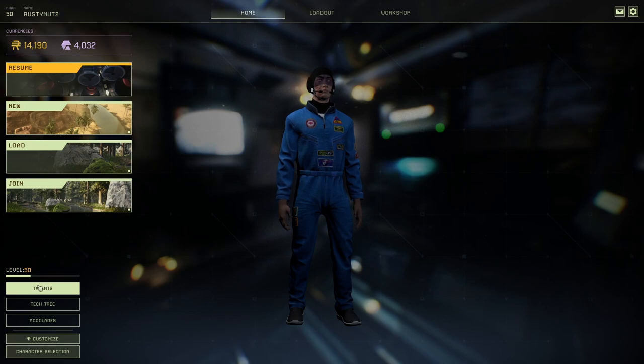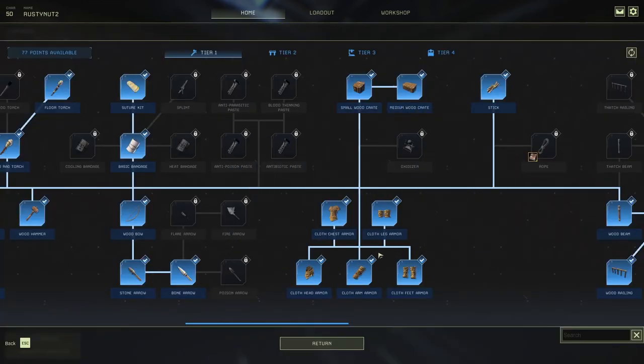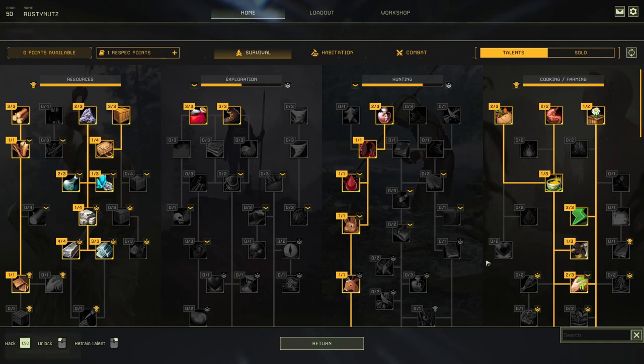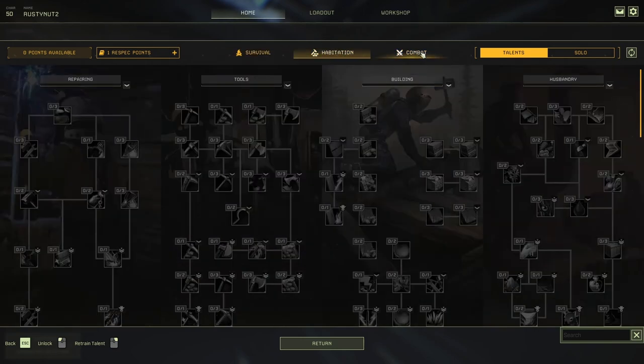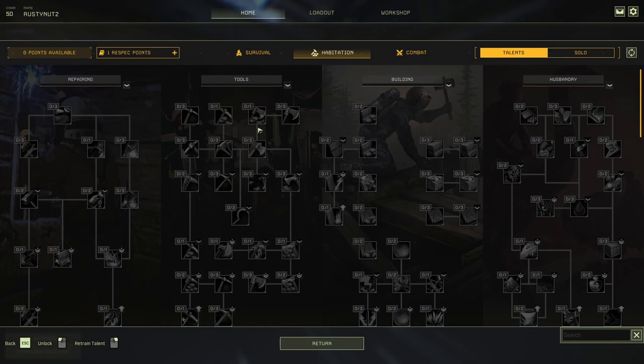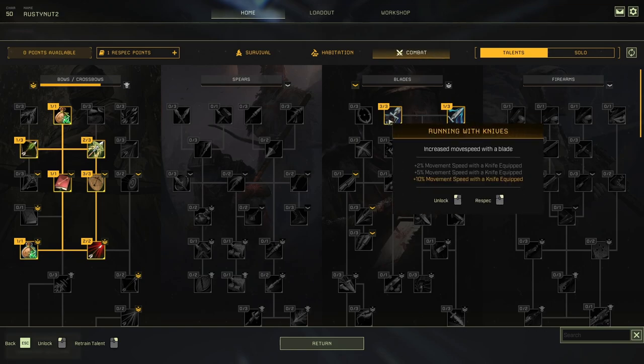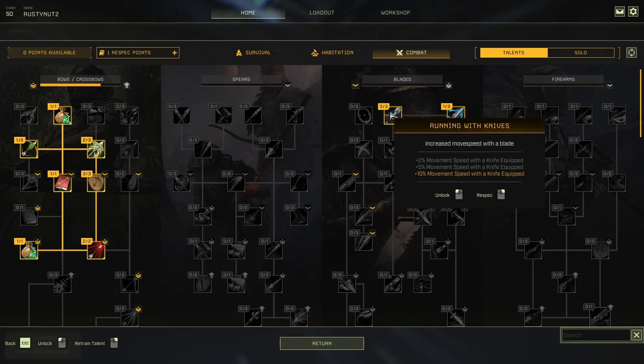There are some talents that you need to unlock certain tech, which I don't like because it means you've got to waste talent points — the tech tree should be completely separate from talents, but that's the way they chose to do it. There are 60 points if I'm not mistaken that you get to use across all these tabs. I've got nothing in Habitation. In Combat, I like to use the knife speed talent — I've got it at 3, which gives you +10% movement speed while a knife is equipped. That's why you'll always see me switch back to my knife after killing something and then carry on running.